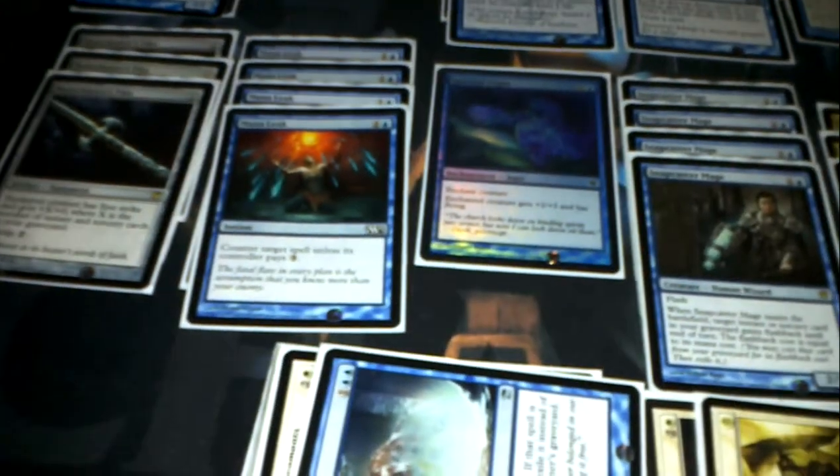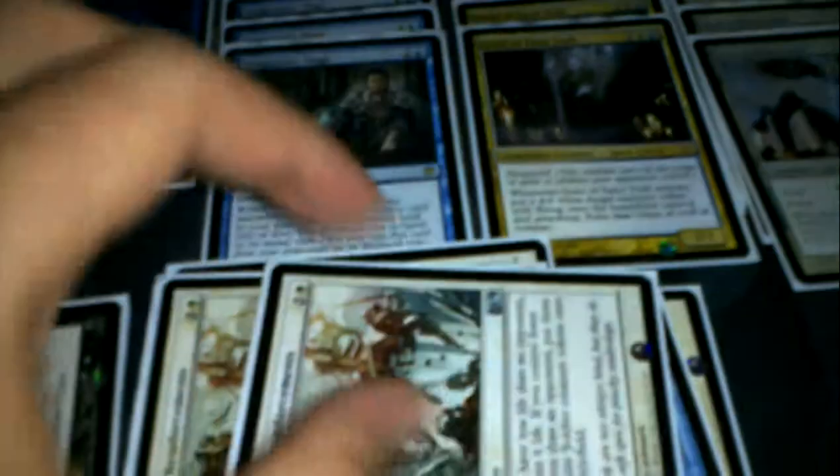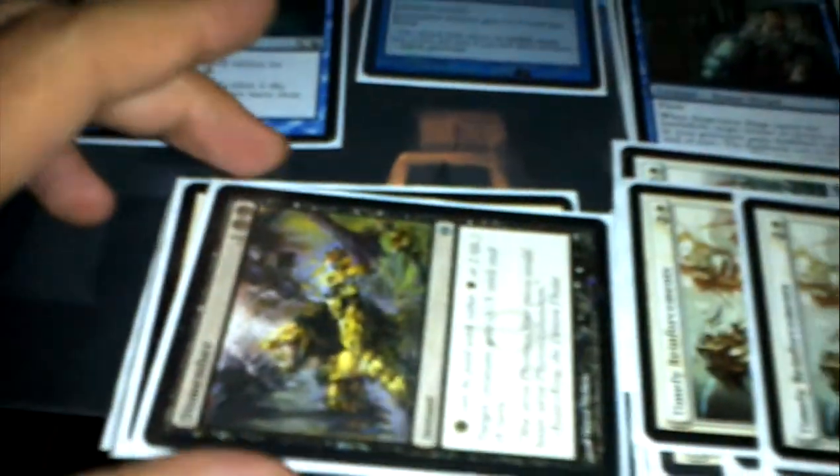I played two Marrow Shards on the sideboard — those are going out of standard. They do one damage to each attacking creature, and I use them to kill Invisible Stalkers. One Dispel, which is against control as well. Three Timely Reinforcements — I play those against Zombies pretty often. One Dismember that used to be mainboard and got replaced by the Spectral Flight, and that's also going out of standard, as are the Timely Reinforcements.